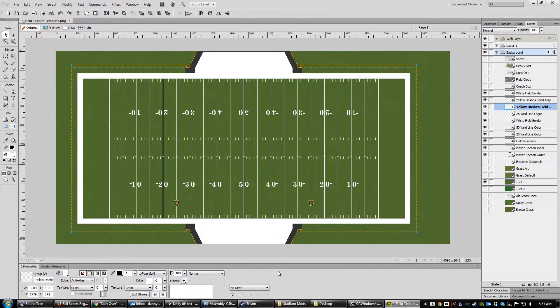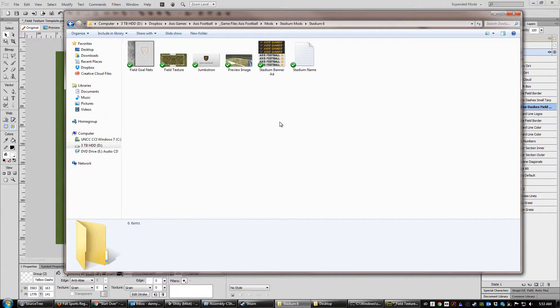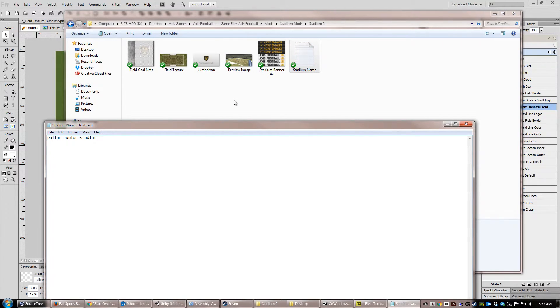That's the template there. The same thing applies for the Field Goal Nets as well — we have a template for that. Now I'm going to show you how this works. I wanted to change the preview image of this particular stadium.